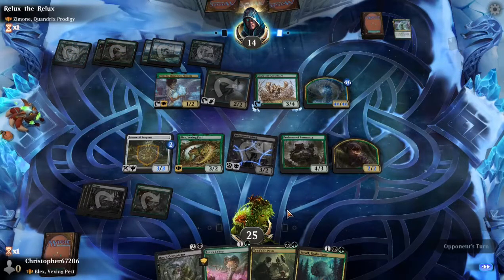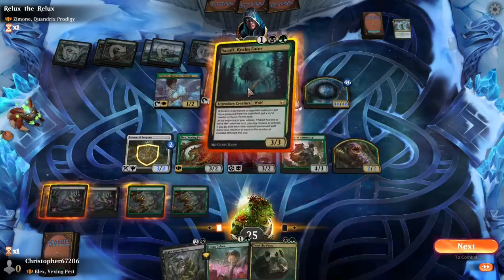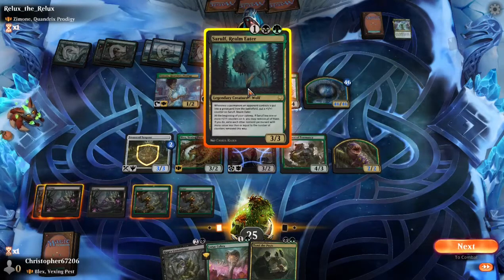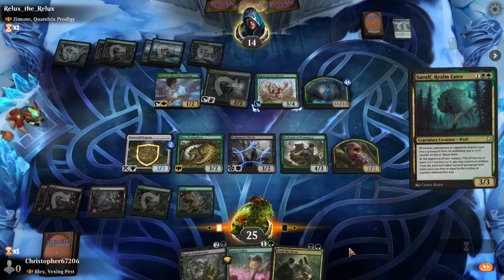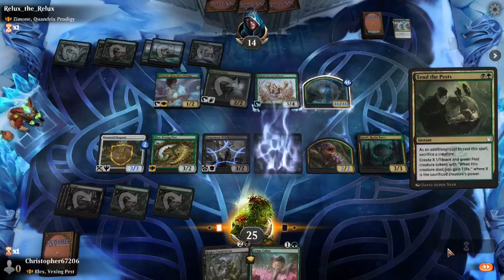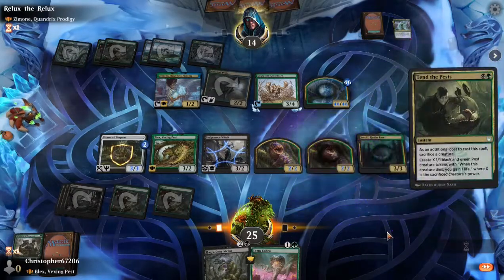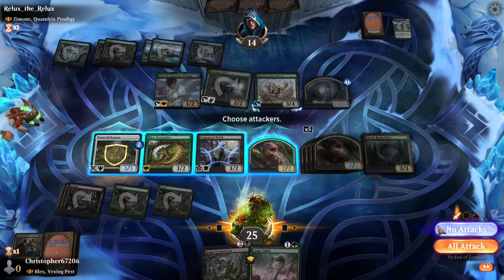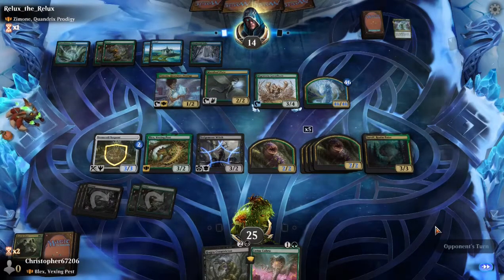What I'm thinking here is that I hope I draw land. We did draw land, which is good. Actually, we're gonna go into our wolf plan here. The wolf can actually remove that 46-46, and we can turn our Professor of Zoology into a bunch more pests. It's good for us — 6 pests total. Not gonna be able to block out a 46-46, but it gives us a lot of room assuming they don't get Trample. If they get Trample, we're still in pretty bad shape.